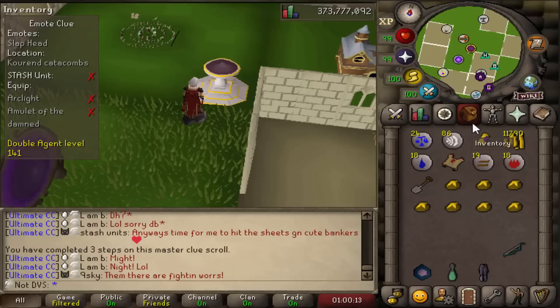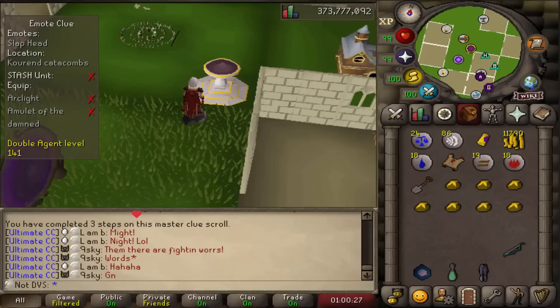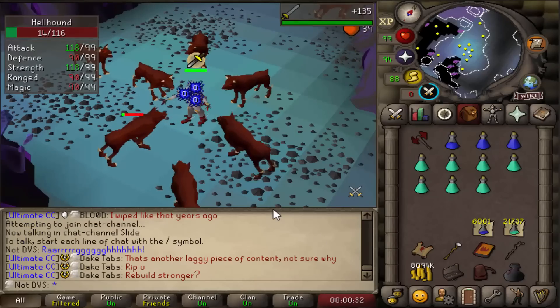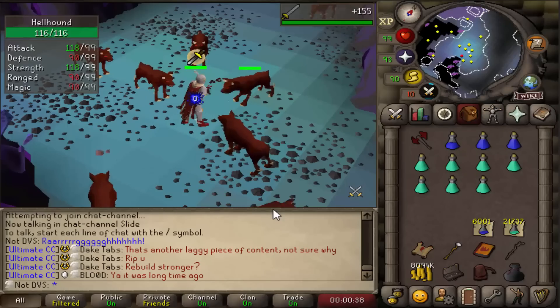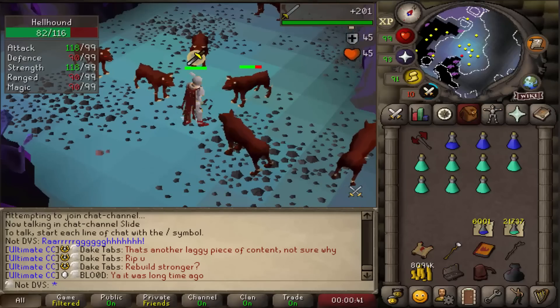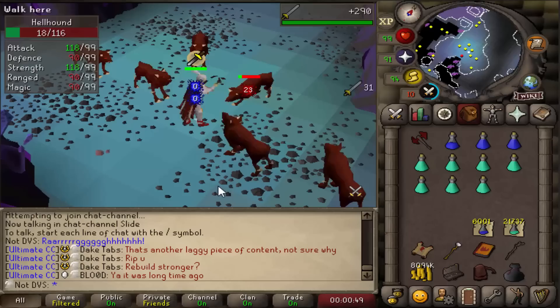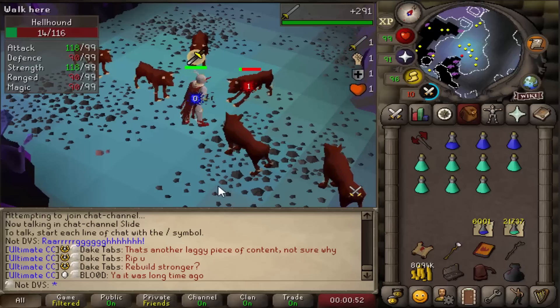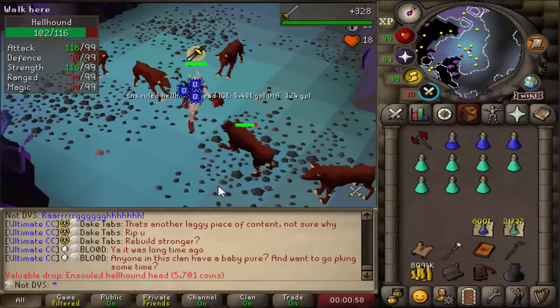To make the arc light I need to get three ancient shards. If you watched my full UIM series I had about 80 of these saved but dropped them thinking I wouldn't play this account — so now I need three again. Rather than barraging warp jellies, I'm opting for hellhounds since they drop hard clues at the same rate of 1 in 64 and are super AFK. On average it should only take about four hours to get all three shards.